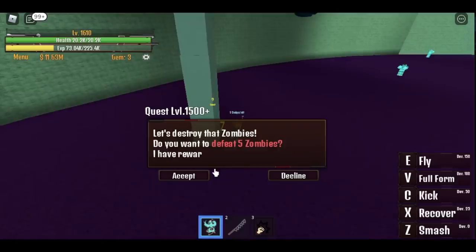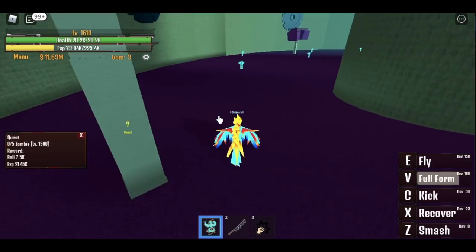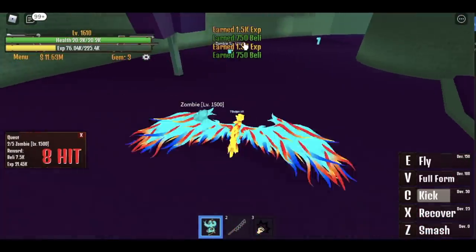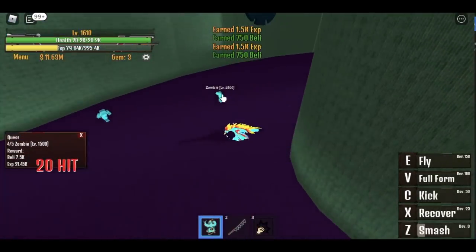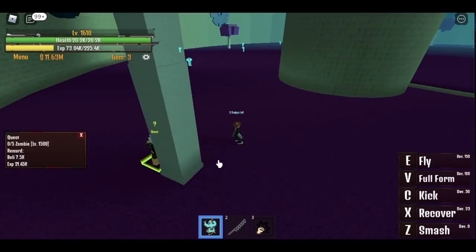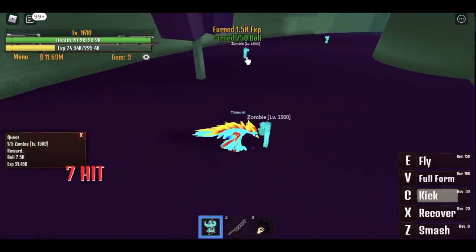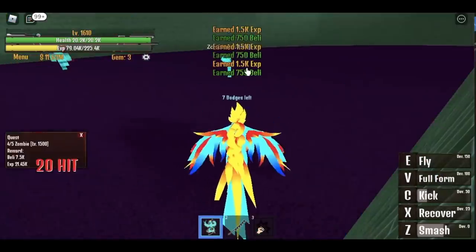We're going to start with the zombies — we need to defeat five. Use the kick to defeat two, use the smash, then two more kicks. Do this until you reach 1,600. I exceeded 1,610 because we defeated extra mobs. Spoiler alert: I became friends with a Dragon Fruit user.